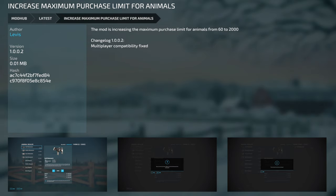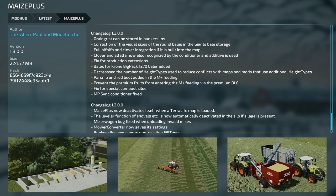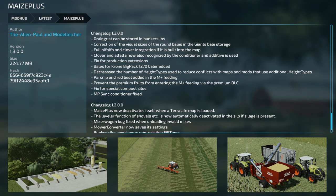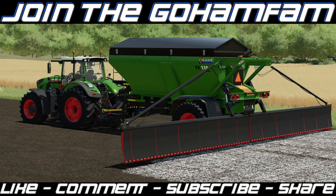One mod that's become one of my favorites is the increased maximum purchase limit for animals. Updates for PC and Mac: version 1.002 multiplayer compatibility fixed. Next, improved harvester sounds version 1.1 — fixed incorrect ejection sound of the Claas Jaguar 980 and 930. Lastly, Maize Plus version 1.3: grist can now be stored in bunker silos, corrected visual sizes of round bales in Giants bale storage, full alfalfa and clover integration if built into the map, clover and alfalfa now recognized by the conditioner, additive fix for production extensions, bales for Krone Big Pack 1270 baler added, reduced height types to avoid conflicts, parsnips and red beet added to Maize Plus feeding, premium fruits prevented from entering Maize Plus feeding, and MP sync conditioner fixed.